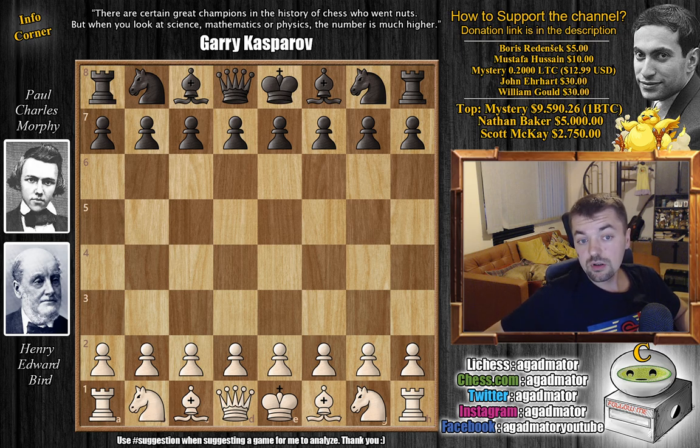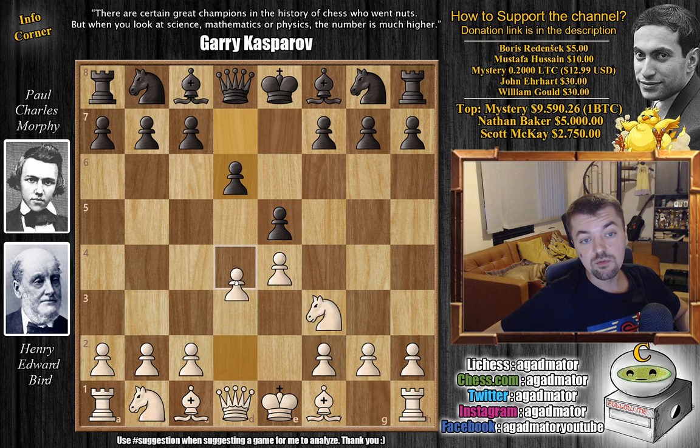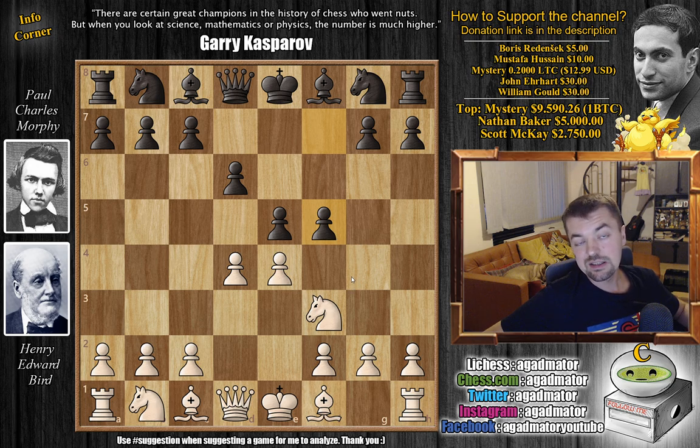Without further ado, Bird with the white pieces opens with e4. You might think he'd go for the Bird's Opening, but no, this is a bit too early for that. So here we have e4, Morphy replies with e5, then knight f3, d6, and now d4 — so Morphy goes for the Philidor's Defense. And immediately charging in the center with d4, now f5 — this is the so-called Philidor's Counter Gambit.